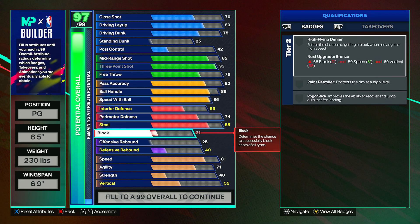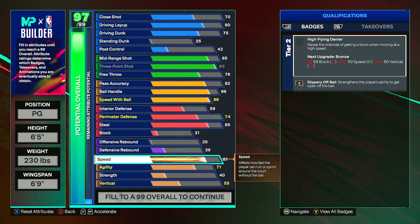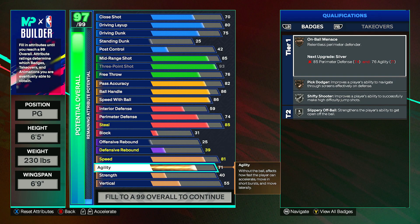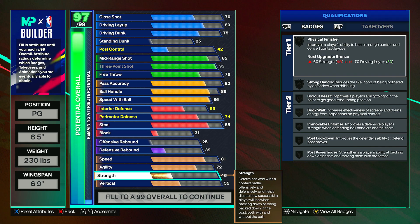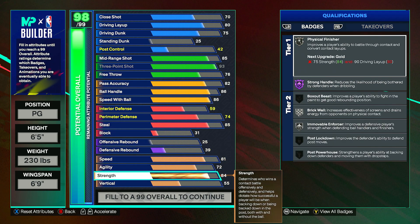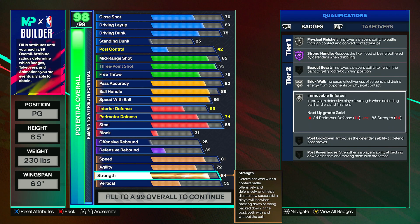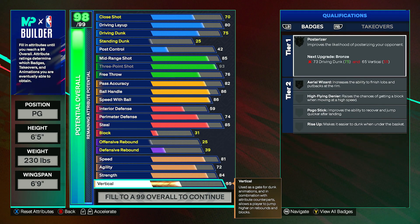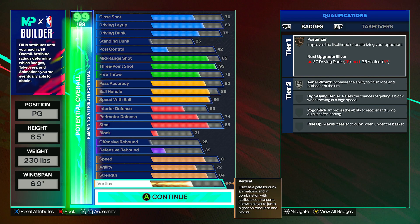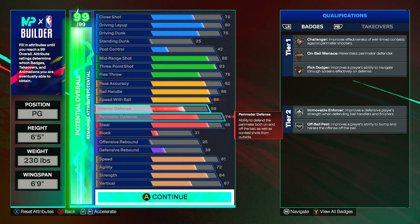Block can go to a 31, offensive rebound stays at 25, and defensive rebound stays at 39. Speed is good at 81, agility can go up to 72 just to get your shifty shooter up to gold. Strength can go up to 84 — that gives physical finisher up to silver, strong handles up to hall of fame, and also brick wall and immovable enforcer onto silver. Put your remaining attributes into vertical, which should go up to 67, giving silver aerial wizard and bronze posterizer.